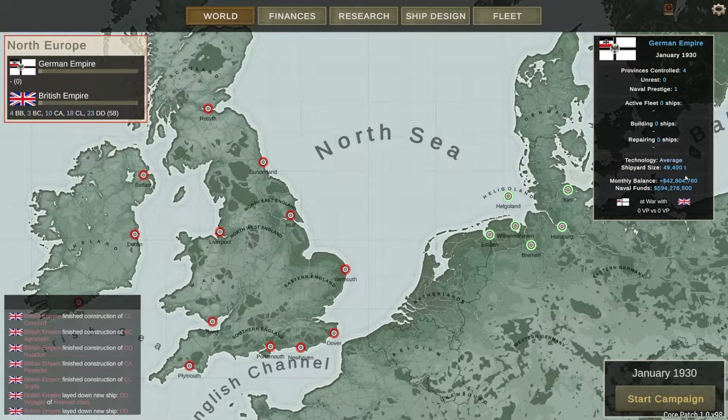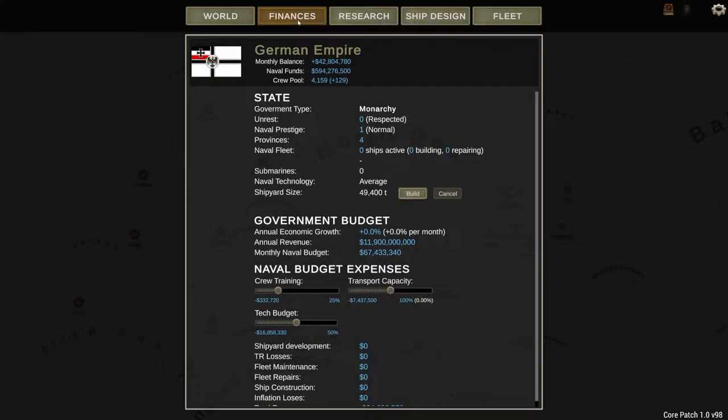You've got your naval budget over here — this is kind of your handy bar. It shows you provinces controlled, unrest, naval prestige, active ships, ships building, what ships are being repaired, your shipyard size, your technology compared to the year, your monthly balance — that's your monthly income — and then your naval funds, which is your total starting cash.